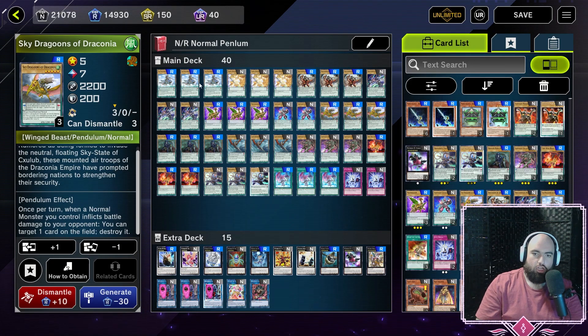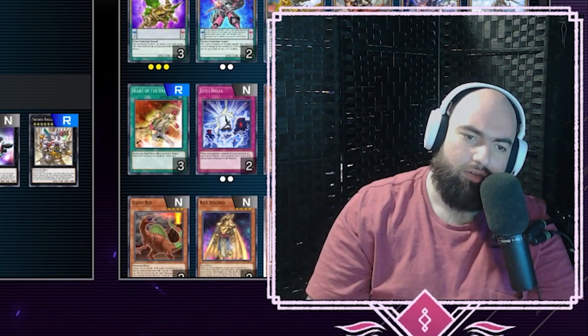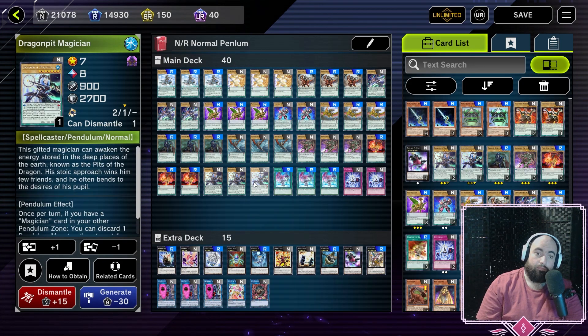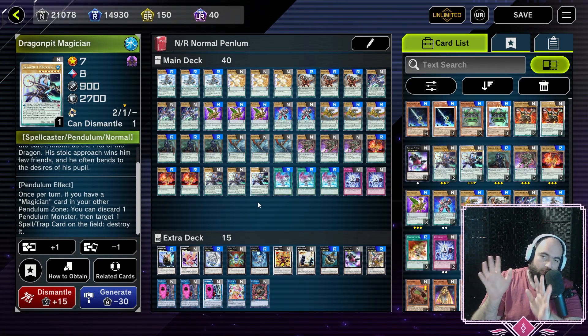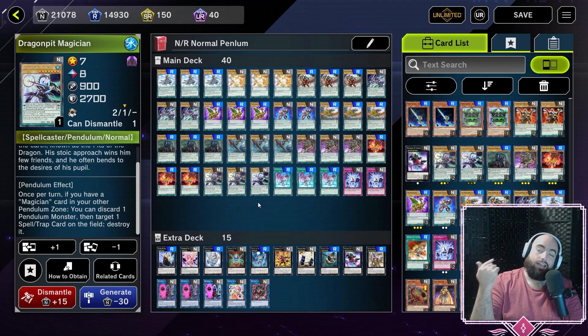Then we have the Magicians: three copies of Dragon Pulse and three copies of Dragon Pit Magician. Pit and Pulse are mostly meant to be some of the best scales you have — you'll never really be able to summon out Dragon Pit, as it's a level 7 and the only monster with scales that can summon it is itself. You'd need two copies of Dragon Pit Magician just to bring it out, and why would you want to? It's a 900 attack and 2700 defense monster. The Magician cards have an effect where if you have another Magician in your Pendulum Zone, you can discard a Pendulum monster: with Pulse, you target one face-up monster on the field, and with Pit, you target one spell or trap card to destroy it. This is a great discard engine to get cards into your graveyard, but typically you're just using it for the scales.